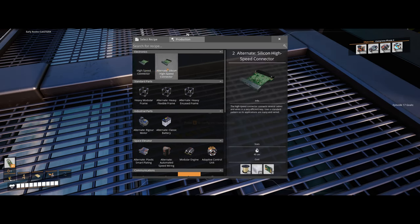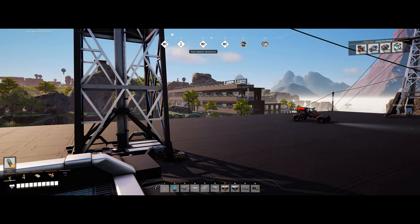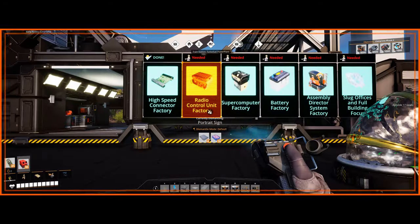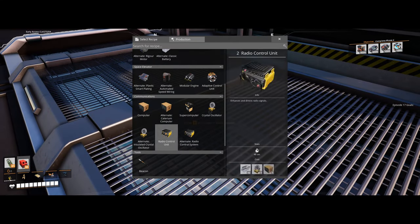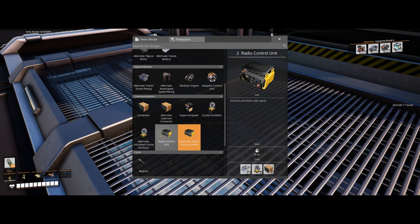For the high-speed connectors, we're using this recipe. We're making the circuit boards with silica and copper pipe, a little extra silica for this, and then the quickwire. We actually upgraded the line since we didn't have Mark V when we made it. I'm trying to determine — radio control unit. We have an alternate recipe, but I don't know that I want to use it. So here's the regular one: casing, crystal oscillator, computer. This alternate has no computer — circuit board and rubber. We usually lean towards the alternates, but I'm thinking this one might be easier for us on production.